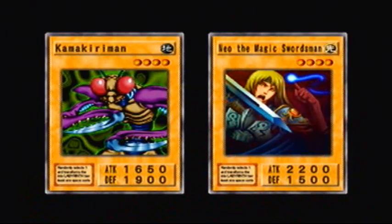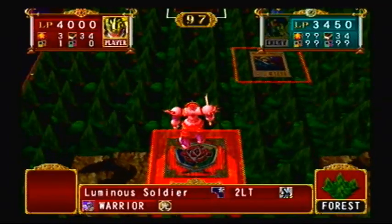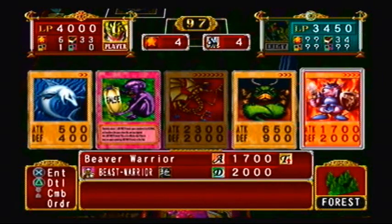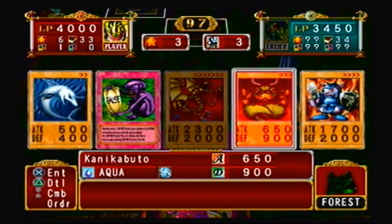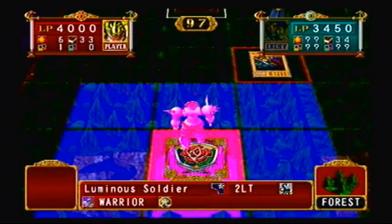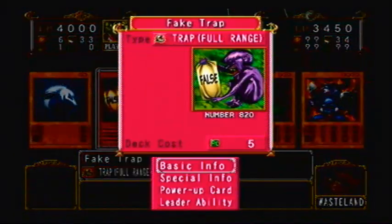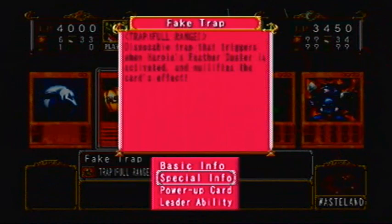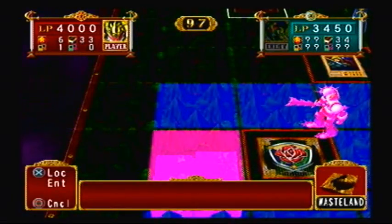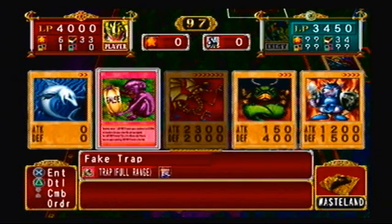After a while I'll probably just skip it, so you just see the damage happen. Alright, everything is coming up Milhouse right now, but it could definitely stand to be a lot better. What can I do with Kanekabudo and Beaver Warrior? Probably nothing right now. I'm gonna play the Fake Trap — it's a disposable trap that triggers when Harpy's Feather Duster is activated and nullifies the card's effect. I'm pretty sure Weevil does not have Harpy's Feather Duster, so I think I'll just get rid of it.